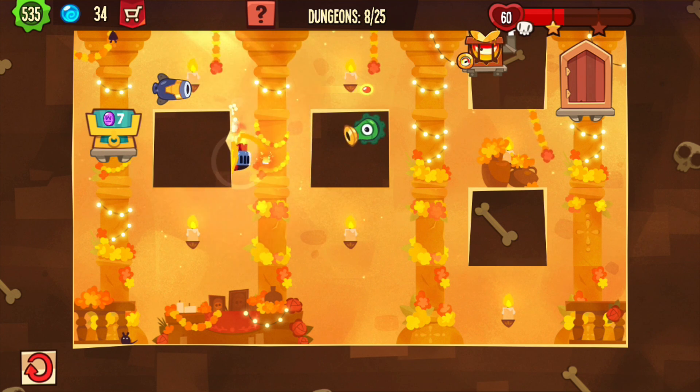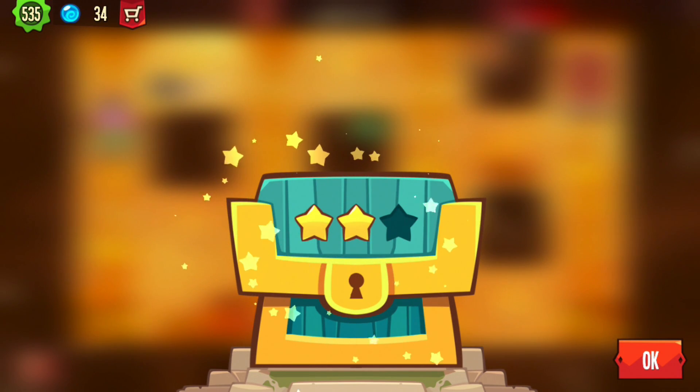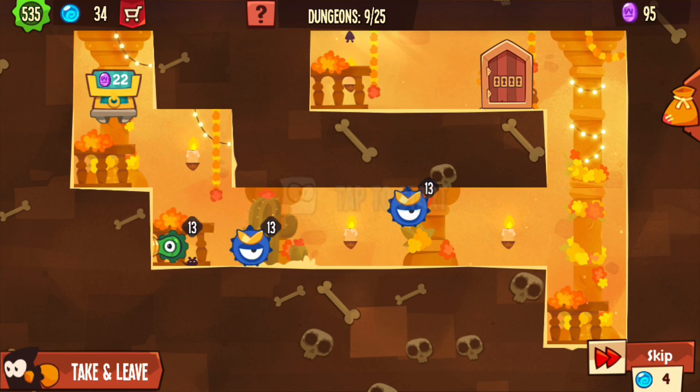That worked. Let's just wait it out here. It's better to play it safe. The green gun couldn't reach me anyway. So I just wanted to jump to and fro.